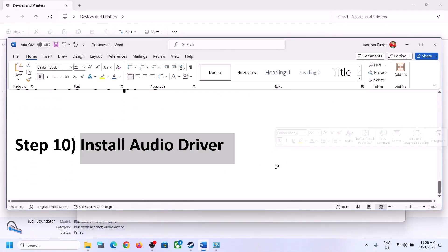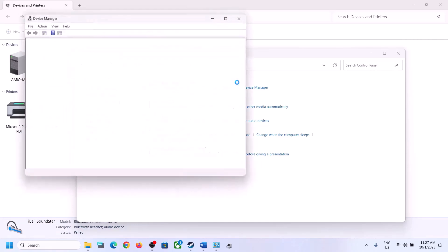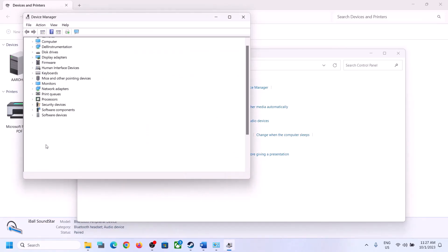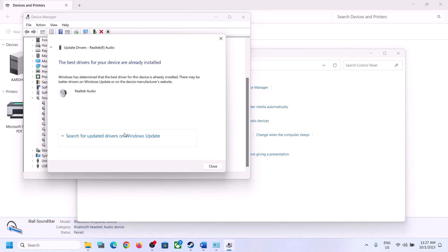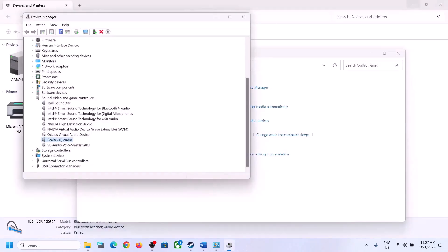The next step is to update the audio driver. Right-click on the Start menu, open Device Manager, expand Sound, Video and Game Controllers, and select your audio device — in my case it's Realtek. Right-click, click Update Driver, then click Search Automatically for Drivers. It may prompt you to search in Windows Update — click it, let any update complete, restart the computer, and then launch the game and check.